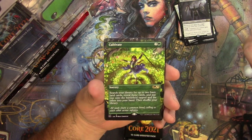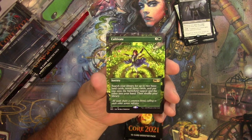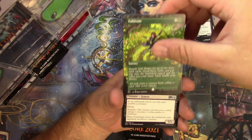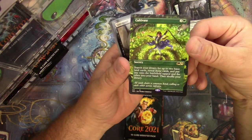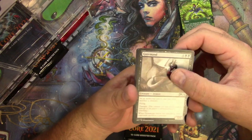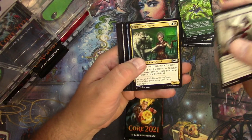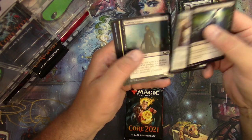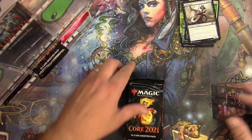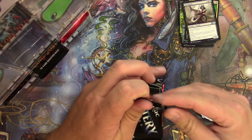Extended alternate non-foil showcase ultra frame — whatever you want to call it — very cool card, and it's nice to have some alternate art. Love it. Gourmand, that's cool. Obsessive Stitcher, Shipwreck Dowser, and that's it. All right, next Core Set.